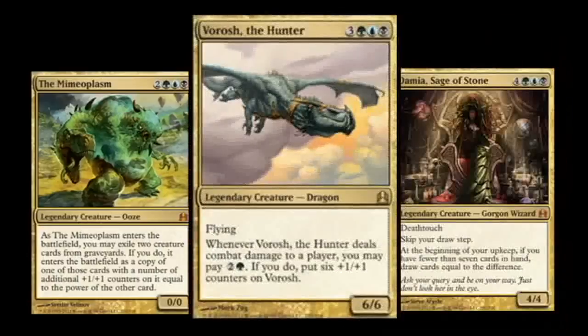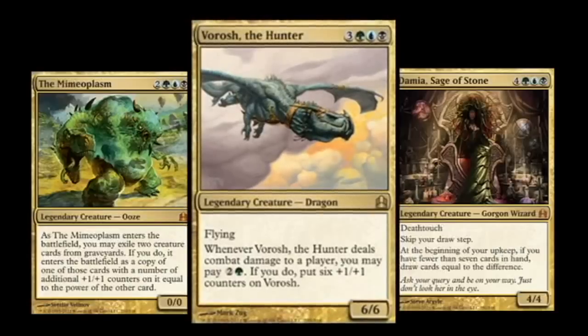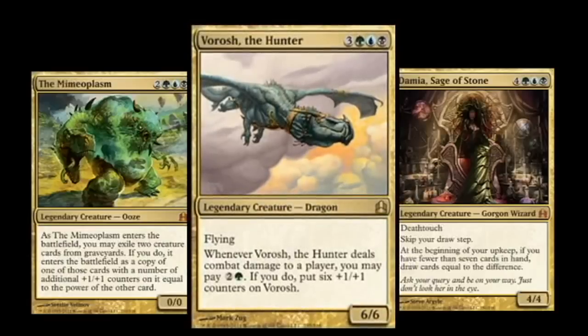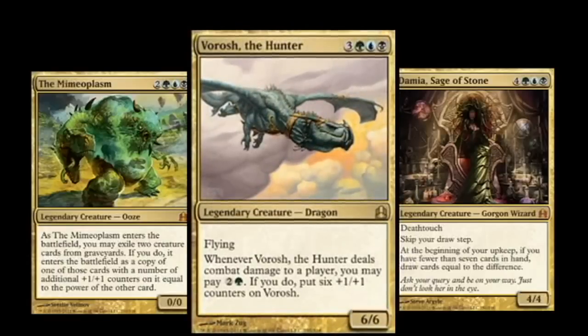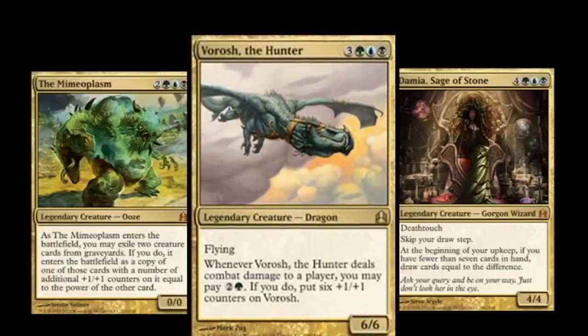And finally, all of the decks come with the legendary Planar Chaos Dragon in their colors, this one being Vorosh. Vorosh is interesting and can seemingly grow to be pretty big and beastly. But unlike the rest of the dragons, Vorosh doesn't change the board state when he uses his ability, so he is arguably one of the worst of the five.